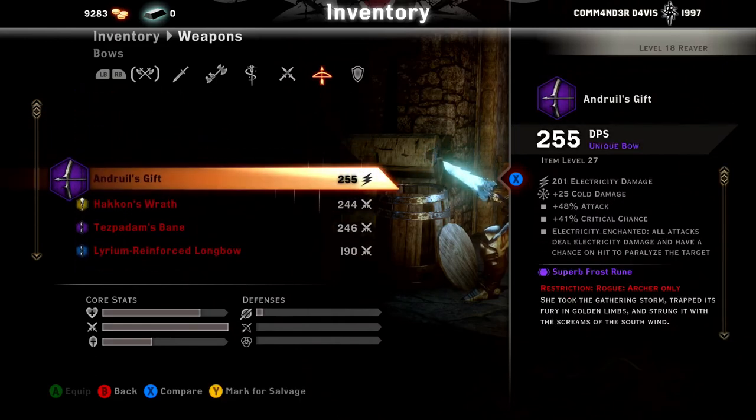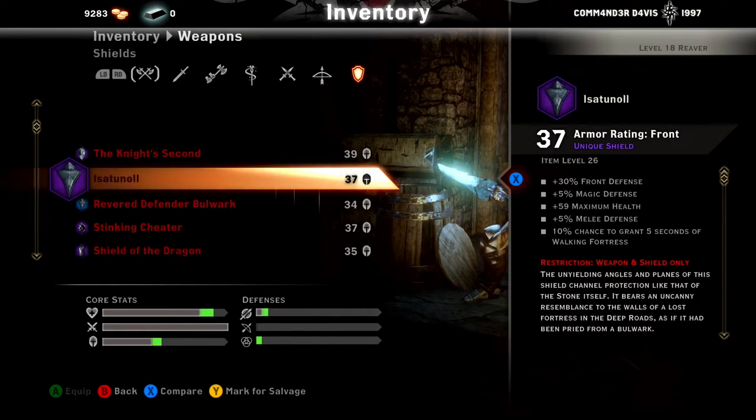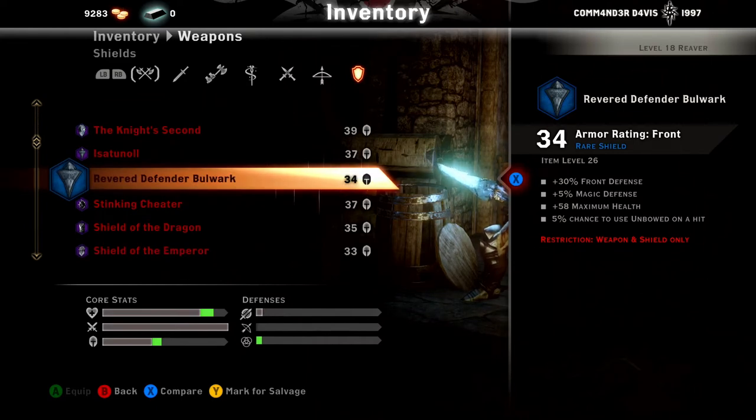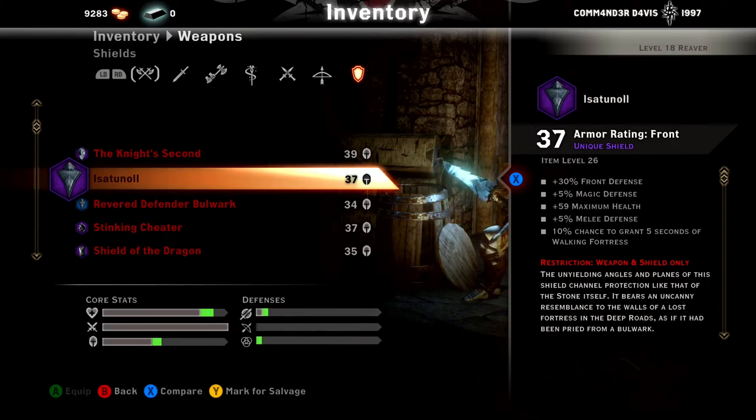On to the shields. The Knight's Second is item level 27 — Guardian Spirit blocks one melee attack every 30 seconds. If you guys ever play the Legionnaire with Counter-Strike, when the Revenant pops up and knocks everybody down, that's what Guardian Spirit is. The next two are the dwarven weapons — two of the best shields in the game. 10% chance to grant 5 seconds of Walking Fortress. Revered Defender Bulwark — 5% chance to cast Unbowed on hit. If you have the Legionnaire and Walking Fortress upgraded, even if you don't run Walking Fortress actively, it will upgrade it on your shield too — very, very powerful.